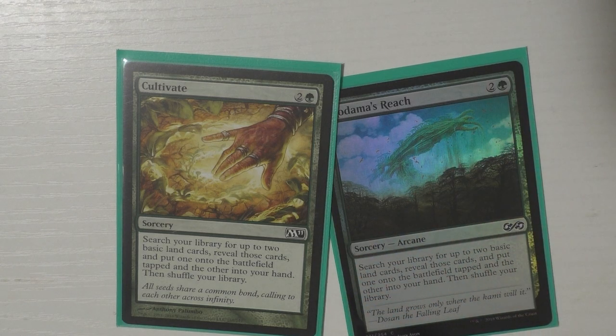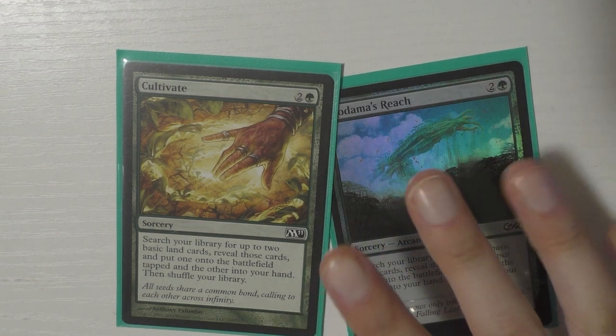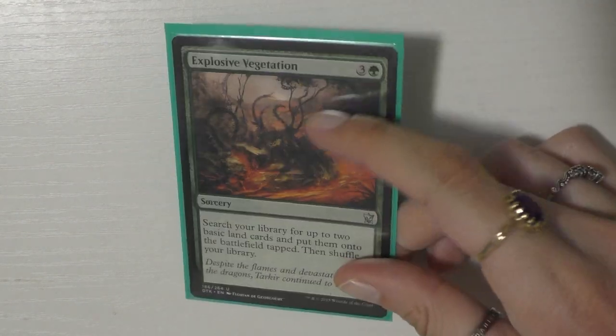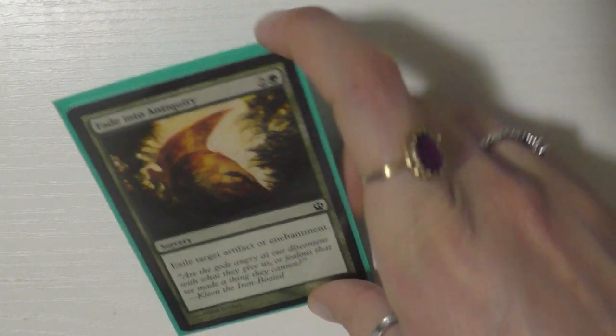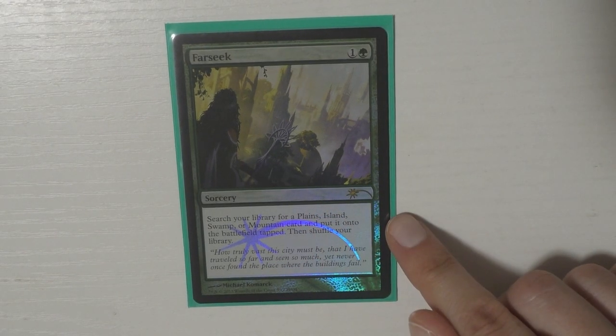I found the curve was pretty high and I lowered it a lot — this deck has gone through a ton of tweaks. I also have Explosive Vegetation; I love that it gets two lands. Then every green deck I run always has Fade into Antiquity because I want to be able to exile things. Red does artifact destruction well but not enchantment destruction, and I love that this card exiles. Then I have Farseek — another mana accelerator; I love this one because you get any non-basic and I love this art.